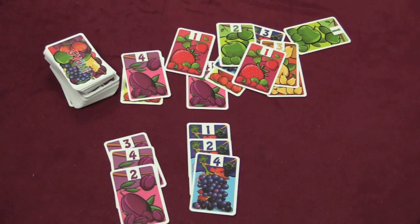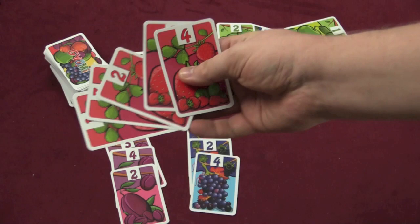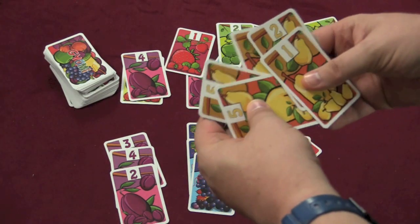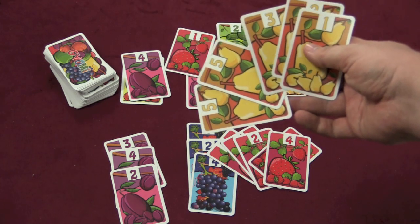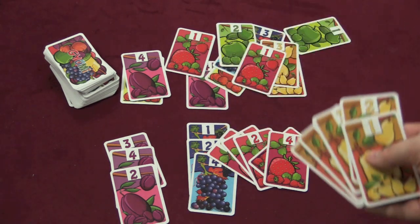There's a little chart in the rulebook that shows you: if you get five in sequence, you get 11 points; if you get just a one, you get one point. The scoring is one, three, five, eight, and 11. What you're looking for is the ultimate combo — the one, two, three, four, and five of the same fruit. That's 11 points. But let's say I got a one, two, three, and a five — I get nothing. I don't even get points for one through three. You get nothing if there are any gaps. No one card means nothing, and duplicate numbers also mean nothing.